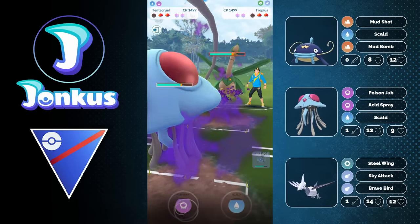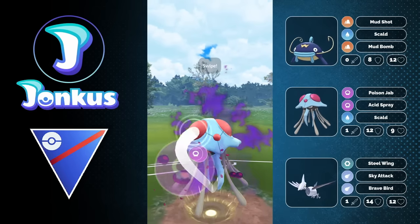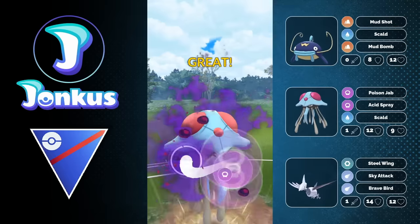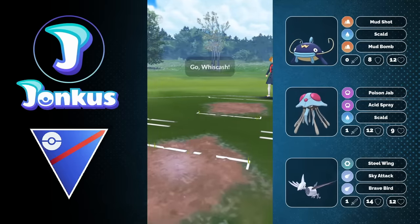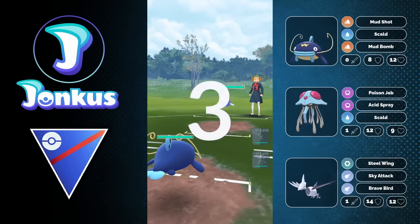Acid Spray is going to be able to get the shield or the debuff. We want to see the debuff and the opponent decides to forfeit. Moving on to the next opponent.